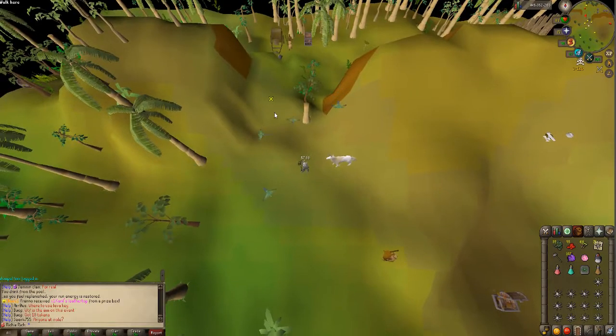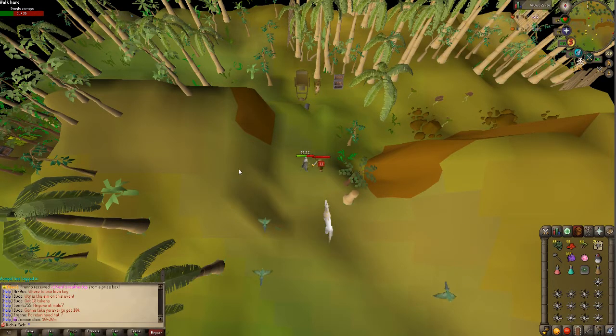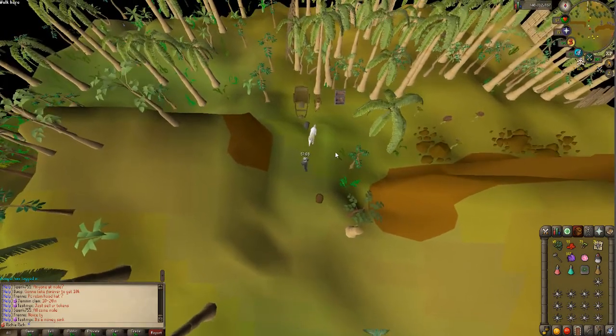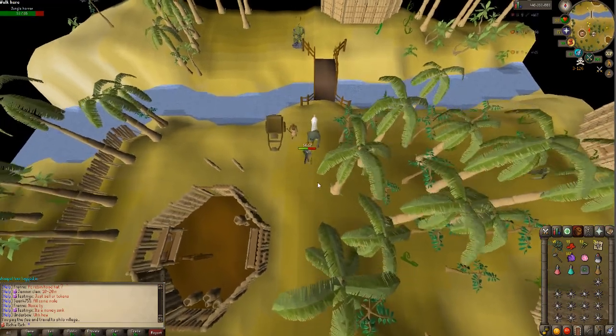I'm just outside the entrance to Cera Village — you have to talk to this guy, and I'm almost all the way west of the map, a little north. You pay him 20 trading sticks and you'll end up inside Cera Village.